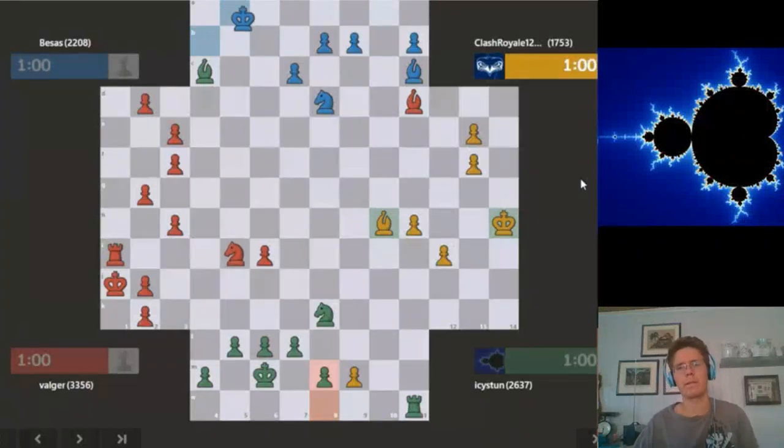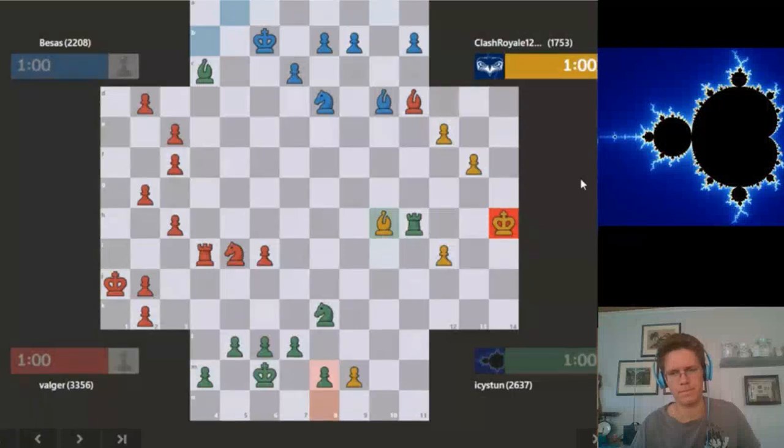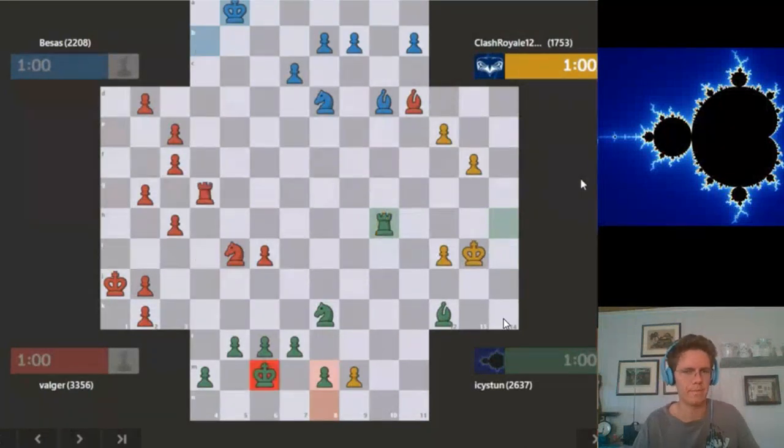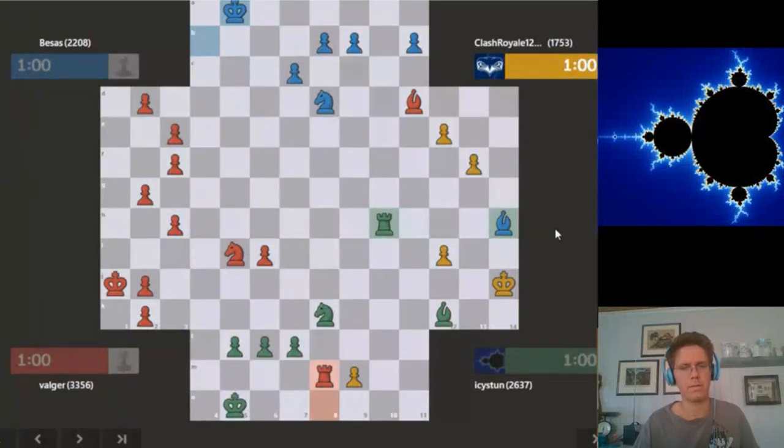Here I critically attacked the knight, otherwise red would have had time to activate his rook. And this was the final mistake — playing e12 — because now we have continuous check on yellow. Instead, moving the king would have been better; they would still have had fighting opportunities. But here quickly we have a quick mate. And that's it, thanks for watching.